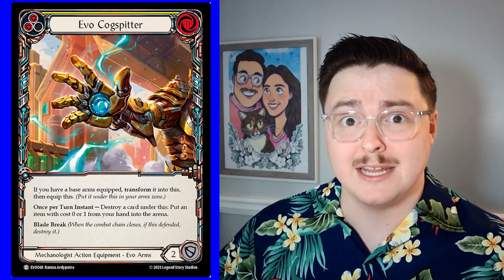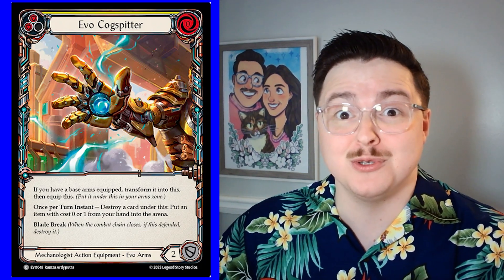Another pro to playing Leveler Dash is that we get more than just the blocking value out of our Evos. Evo Cogspitter is one of the best Evos you can play in Leveler Dash. The fact that Evo Cogspitter costs zero, lets us put an item from our hand into play, and still blocks for two — having it is absolutely insane.